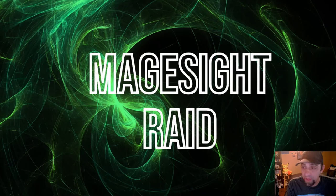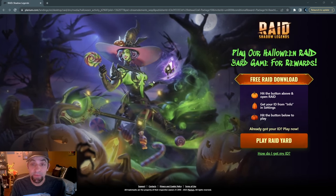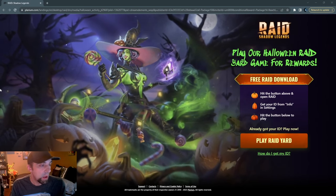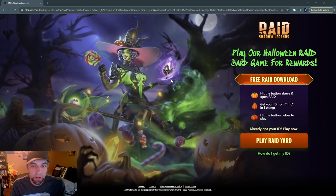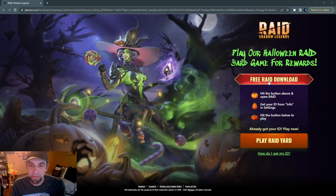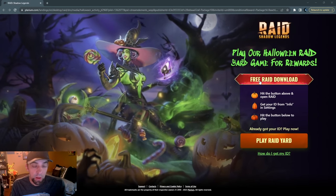You have to ensure that Plarium Play is completely done on your computer - not running in background, completely off. You have to do it that way because if you don't, it will try to log into whatever account you play on. Once you've done that, you're ready to click your link. You can open Google and put your link in there, or wherever it is - Discord, YouTube, it doesn't matter. We're going to go ahead and do that and show you what it looks like.